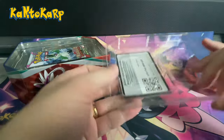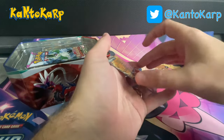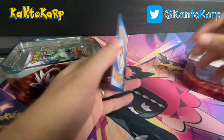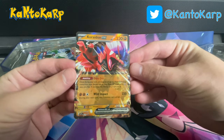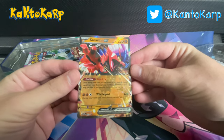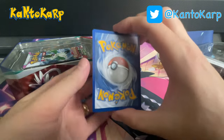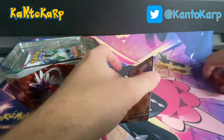Here's the promo card — let me pull it out for you. Here's a code card for you. Alright, put the Koraidon down. Looks pretty good. Centering is actually decent on there. Some whitening on the edges, so definitely not grade-worthy, but overall it looks alright.